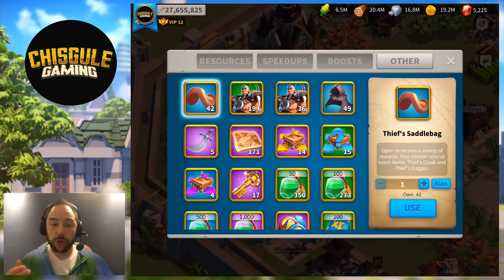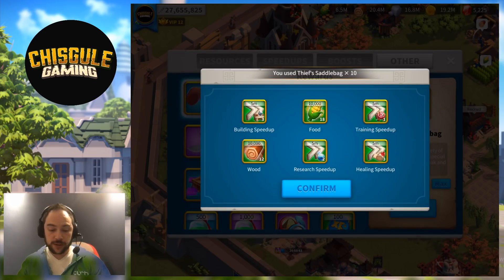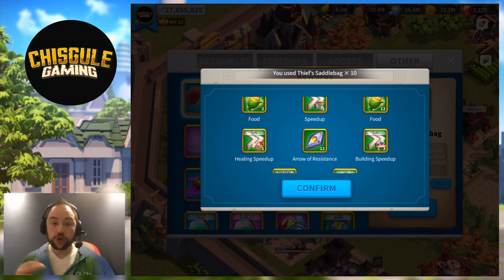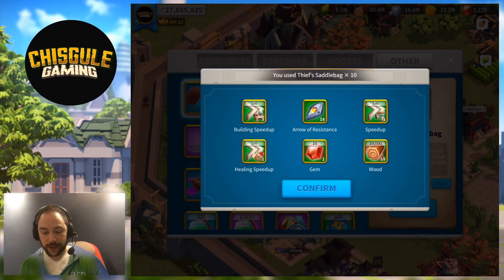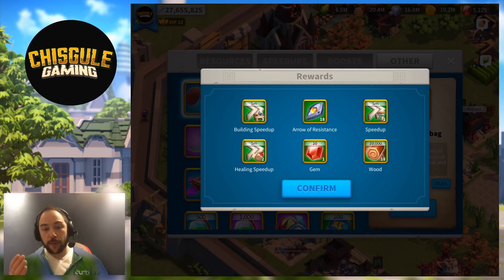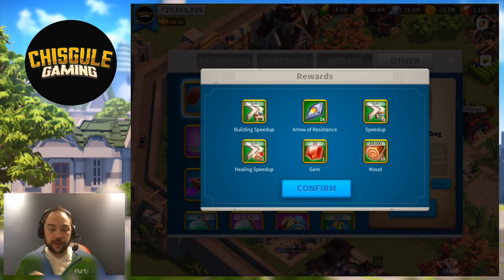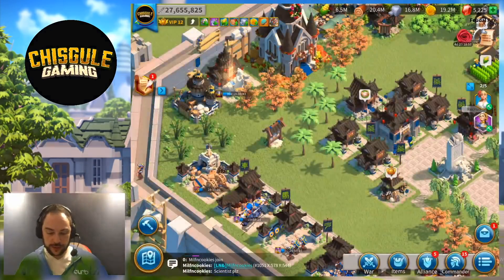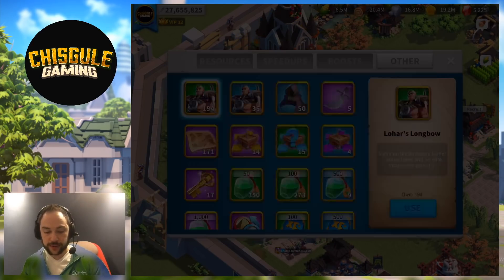Just to give you a sense of the drop rate of arrows of resistance — we've got 40 saddlebags. Opening in increments of 10: first 10 gave 18 arrows of resistance, second 10 gave 12, third 10 gave 16, fourth 10 gave 18. The saddlebag itself is not a guaranteed drop, but at the same time that I'm getting saddlebags, I'm also getting roses. We also got several more thieves' cloaks from these, though we haven't gotten any extra daggers yet — those are more rare.